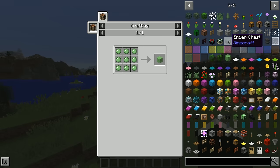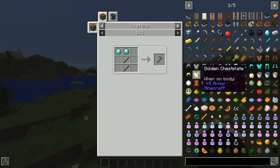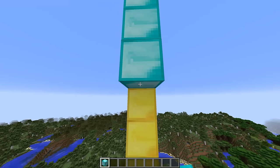Just Enough Items is the next mod up, and this mod has had many names in the past. It's still one of the most essential mods to play with if you're going to be using a mod pack, because if you have a bunch of mods installed it's going to be really tough to know all the crafting recipes. This mod allows you to quickly search for blocks and find out exactly how you make them, and honestly, playing a huge mod pack without this mod installed is so brutal, Satan probably wouldn't make you do it.